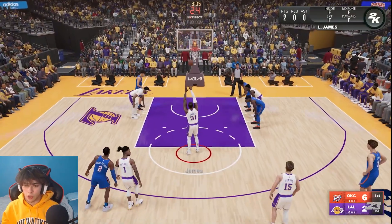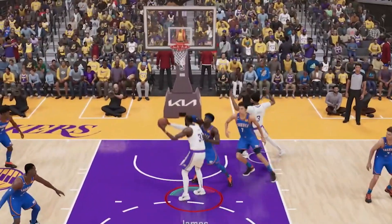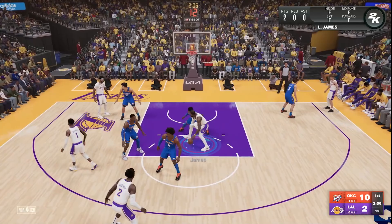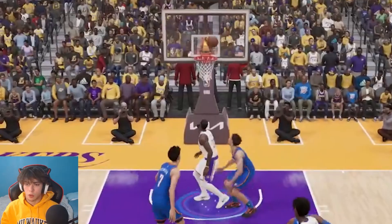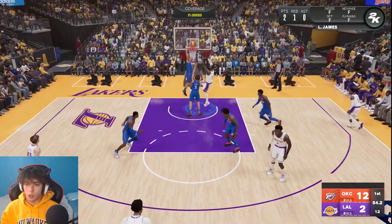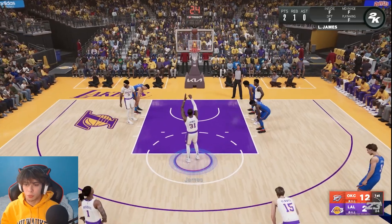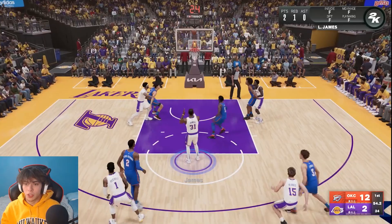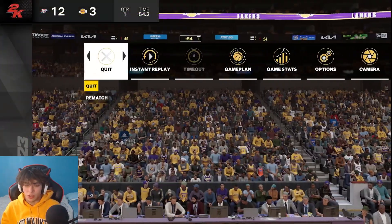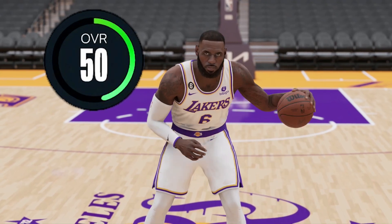Since we're unable to make a free throw, that means we have to get fouled once again. That just consisted of a bunch of missed layups, but even though we missed this layup we were able to get our own board and put it back up. We got the foul - we can't mess this up. Please LeBron, please, please, please - let's go! We greened it, thank god!